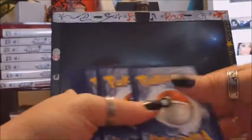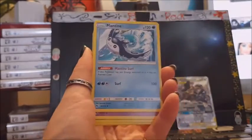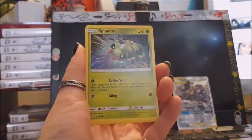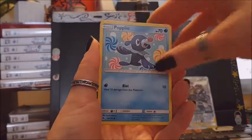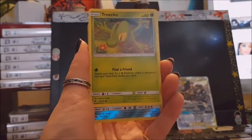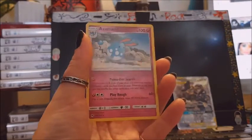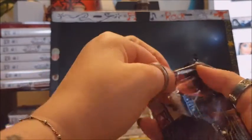Code. Water energy. Trainer card. Mantine. Girafarig. Spinarak. Poplio. Morelull. Chansey. Tricky. Mantine again. And Azumarill. Azumarill.